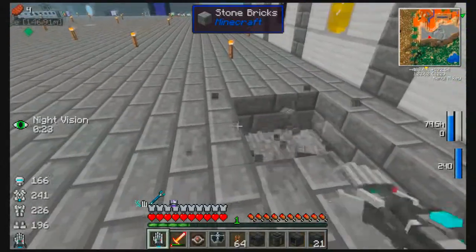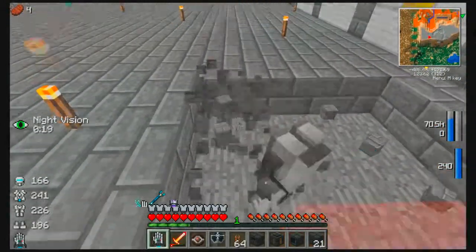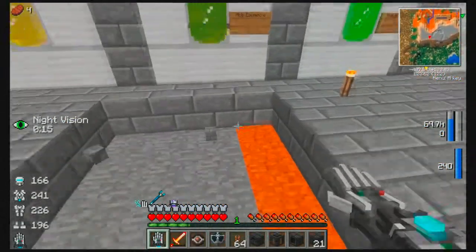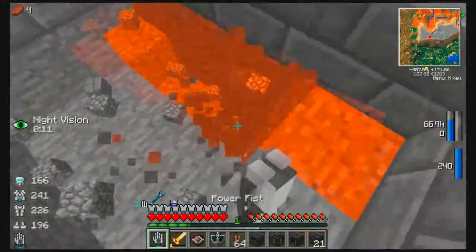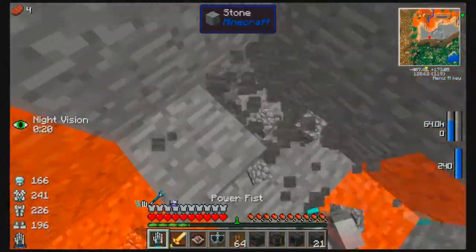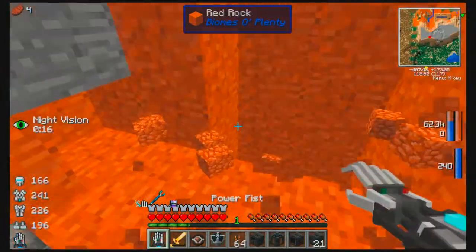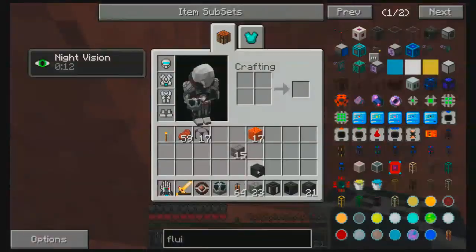Back over here, I'm going to set this up and hollow out a little area in the ground. It doesn't need to be a huge area — just needs to be three by three. We're gonna dig down just a wee bit more, and then we're going to have our awesome little villager farm emerald farm. That'll be pretty awesome.